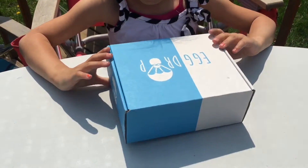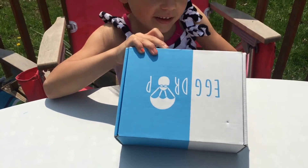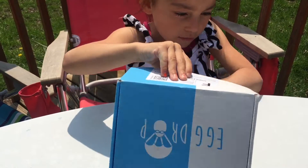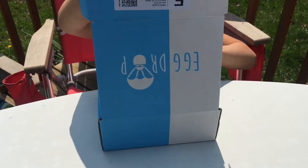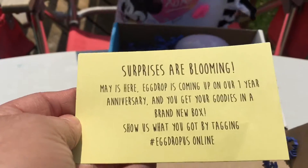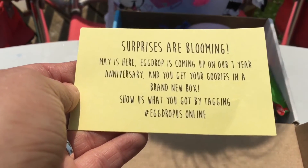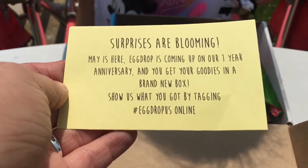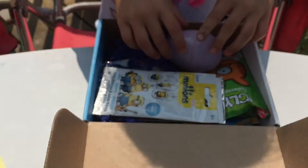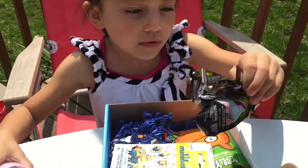Alright, we have the Egg Drop box for the month of May. Are you excited? The first thing on here says 'surprises are blooming, May is here.' Coming up on a one-year anniversary, you'll get your goodies in a brand new box, which is cool. Tag and drop us online. Let's see what's inside — it looks cool!